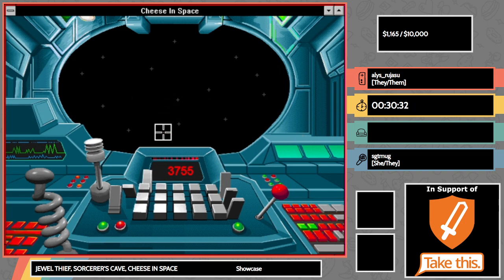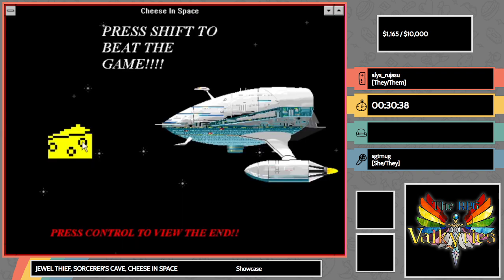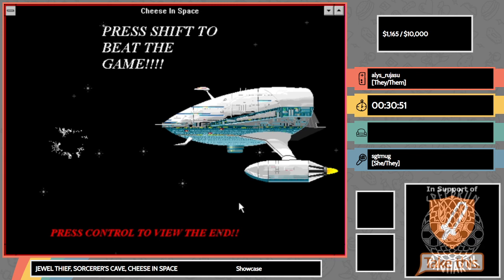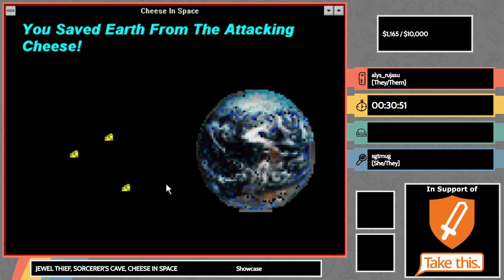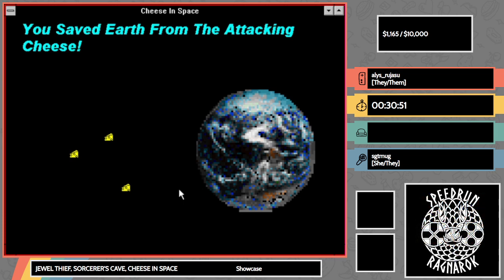The ending is coming up pretty soon. To beat the game I need to press Shift — this is a very difficult strat. Shift — I did it! And we can press Control to view the ending. That is time — this has been Cheese in Space. I hope you all enjoyed Cheese in Space as well as the other games I got to show off.